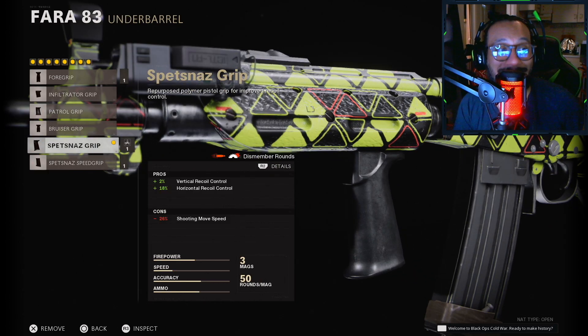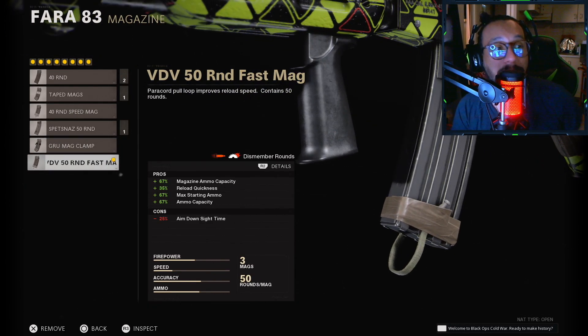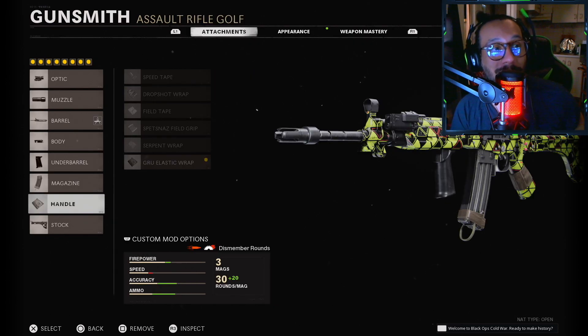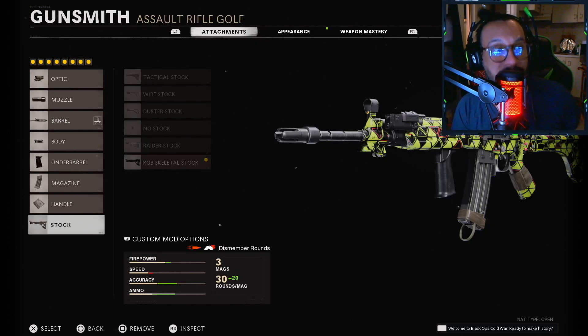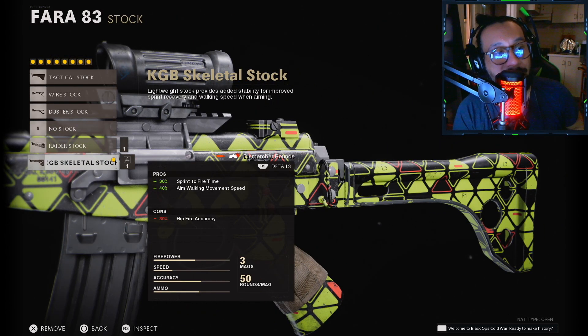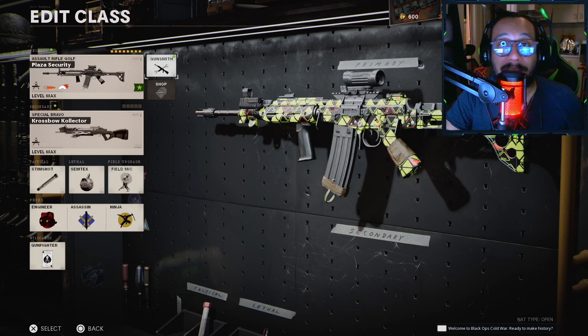For the underbarrel you want to rock that Spetsnaz Grip. Magazine of choice is the VDV 50 Round Fast Mag. On the handle you want to rock that Guru Elastic Wrap, and last but not least for the stock you want to rock that KGB Skeletal Stock.